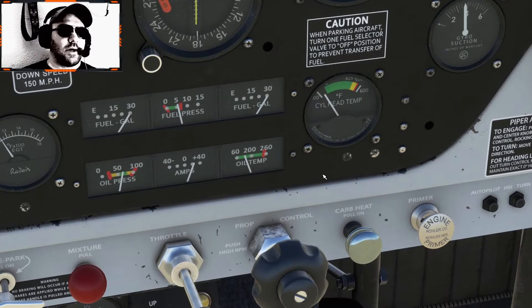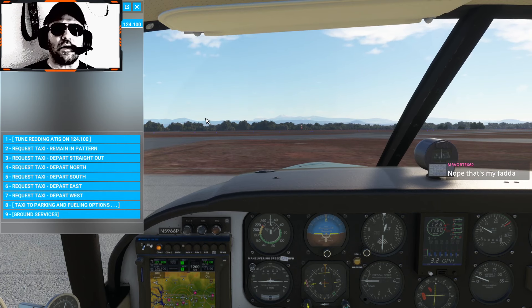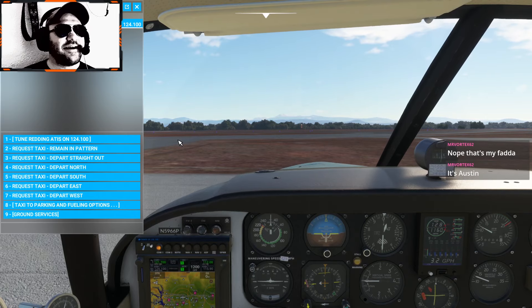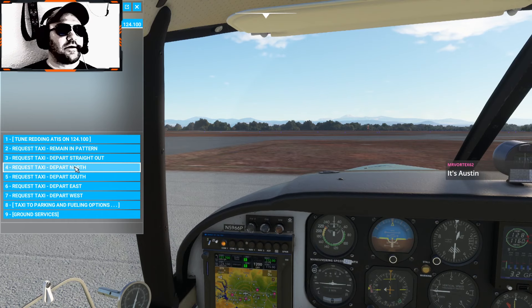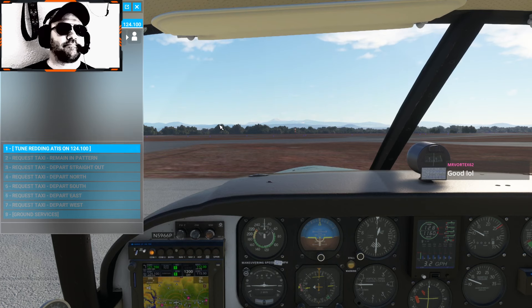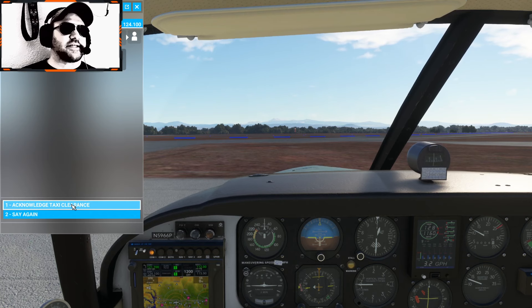Engine is warm. Reading Tower, Comanche 66 Papa, request taxi to the active for north departure. Reading Ground, Comanche 66 Papa with Gulf, request taxi for takeoff north departure. Comanche 66 Papa, taxi to and hold short of runway 34 using taxiway. Contact Tower on 119.8 when ready.